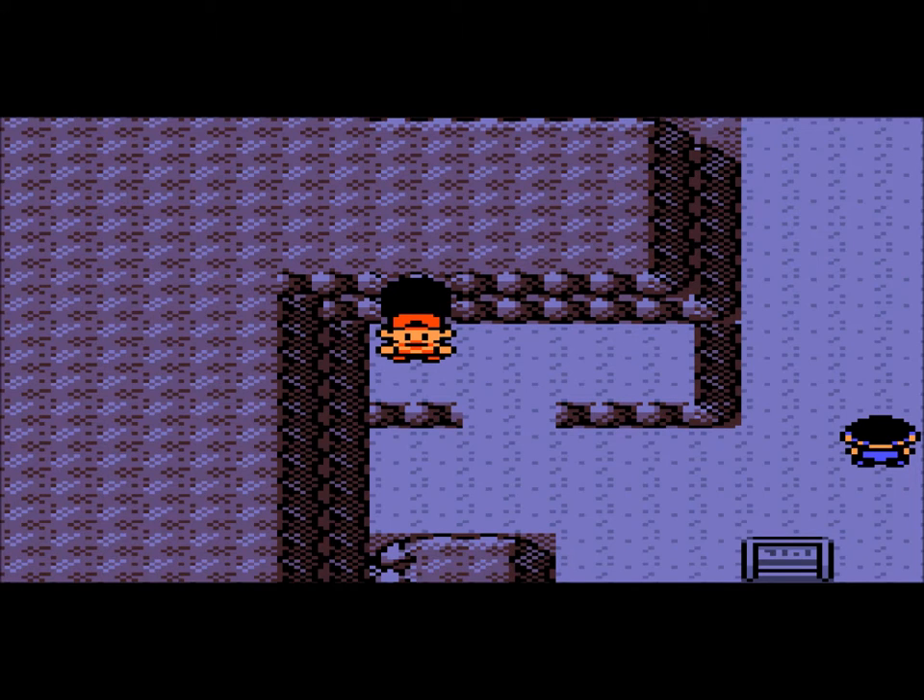Hey, what's up, guys? It's me, Jake, the Happy Snaker, and welcome back to my Pokemon Gold walkthrough. In the last part, I hatched the egg that I got from Professor Elm's assistant and I hatched it into a Togepi, and then I went back to Professor Elm's lab, grabbed the Everstone, and I caught myself my third team member, and then I evolved Chikorita into a Bayleef, and then I made my way up here to Union Cave.